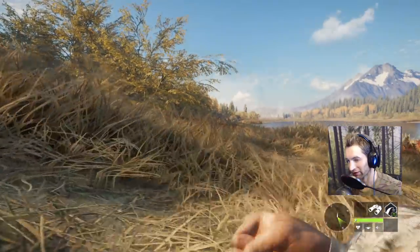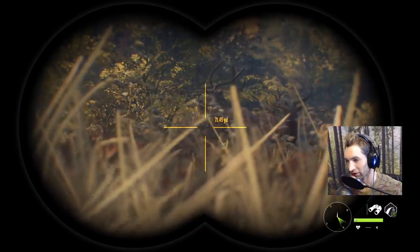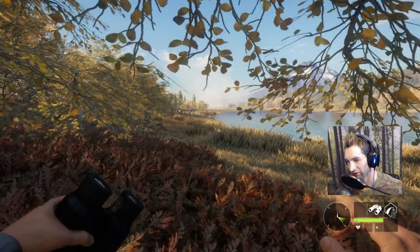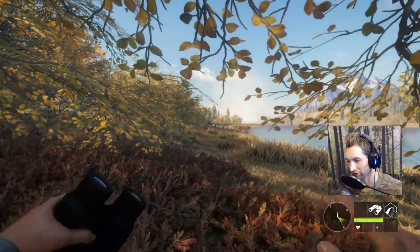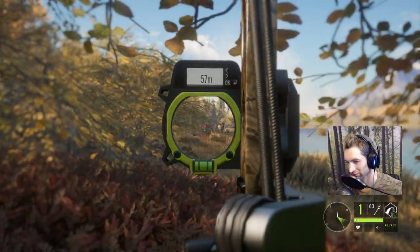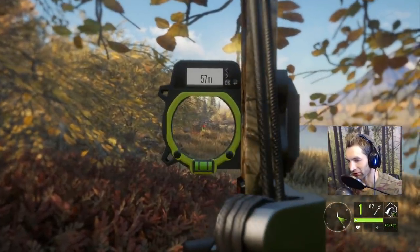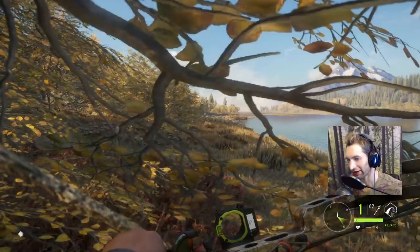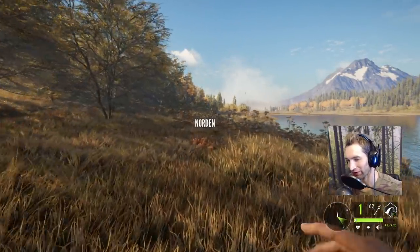There's a blacktail buck, so I guess we're going to have to sneak right past him. Hopefully he doesn't spook. Our bull's not coming in just yet - I'm trying to get his attention but he just doesn't want to move, out there at 62. We're just going to take him - he was quartering at us so we went for the front of the lung, should have possibly gotten double lung, liver maybe. Oh yeah, he smoked! That's what I'm talking about.